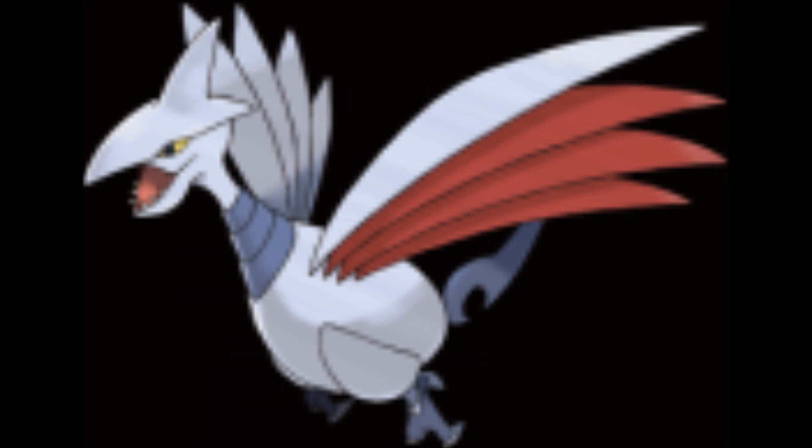Number 10, we have Skarmory. Skarmory is a Steel/Flying type. It's really good at setting down stuff to hurt the opponent when they directly come out. It's kind of my throwaway for my first two of the Steel type. That's all I got.